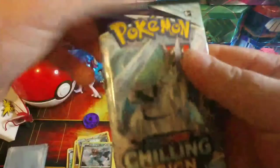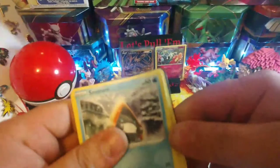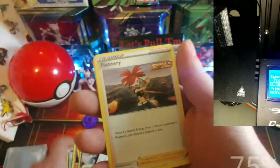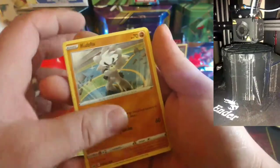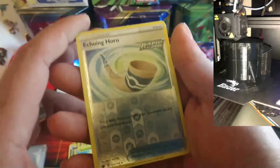Let's pull a little Chilling Reign - see if we can get some of those alternate arts. Still trying to get that Blaziken, so let's see if we get lucky. Code card, fire energy, Flannery, Rugged Helmet, Abomasnow, Snom, Bounce Sweet, Kubfu, Inkay, Diglett, reverse Echoing Horn, and a non-holo Collade.